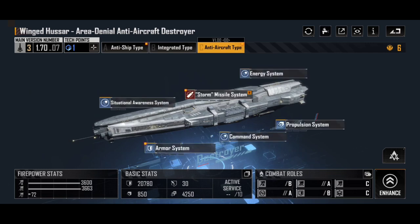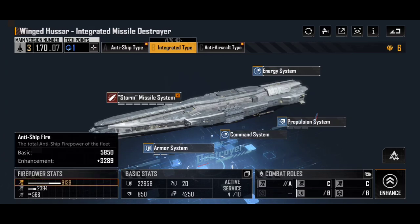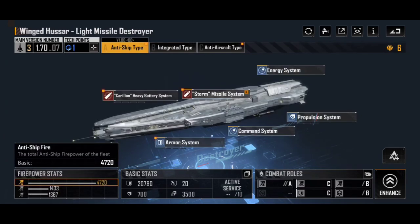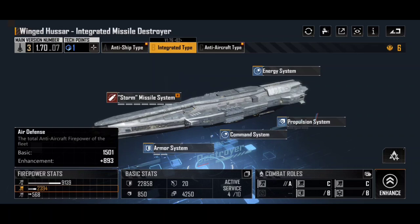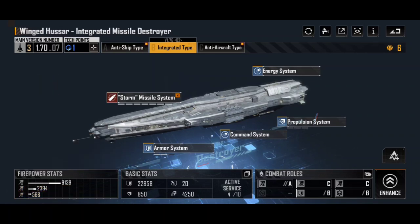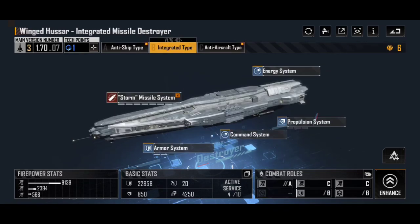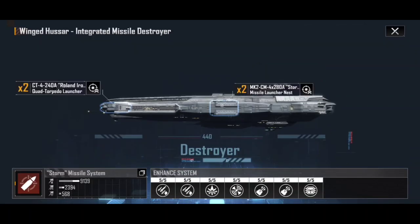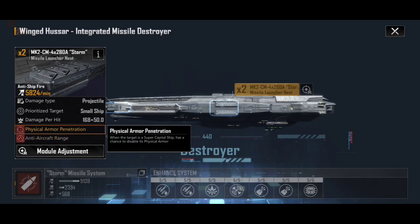Finally, the integrated type has become one of my new favourite ships in the entirety of Infinite Lagrange. The anti-ship firepower starts slightly lower but caps out considerably higher than the standard Winged Hussar, though the air defence and siege are both considerably lower than the anti-ship type. Despite the 'integrated' name sounding like it's good against multiple targets, what it means is it has integrated all its weapon systems — rather than a cannon at the front and a missile system at the back, it now has a torpedo launcher at the front integrated with the Storm Missile Launcher Nest at the back. The Storm Missile Launcher Nest still has anti-aircraft range and physical armour penetration.